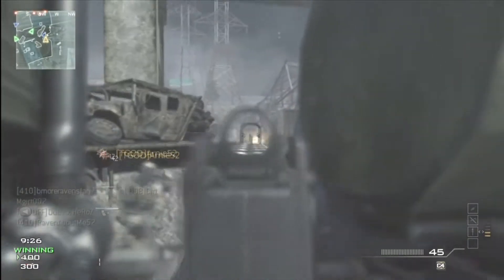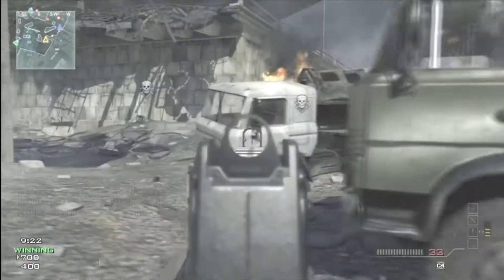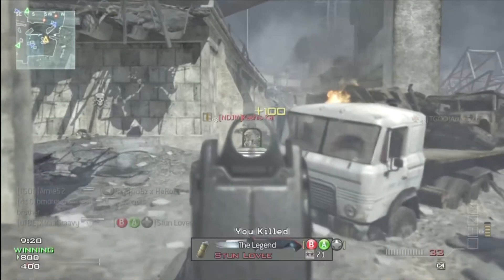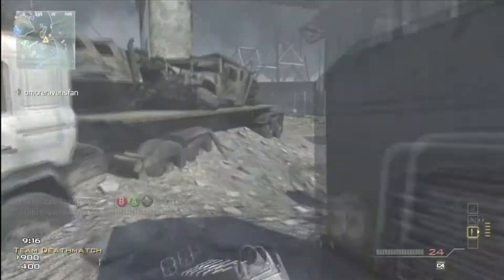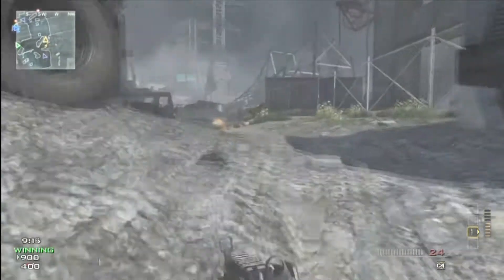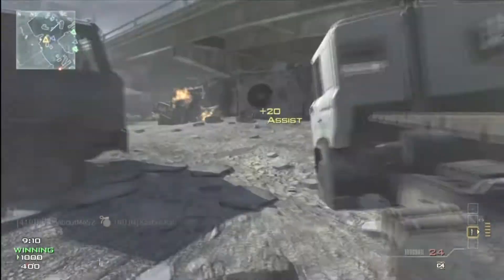Maybe I'm just using different setups that work well. Here I'm using the Type 95 with Rapid Fire and Silencer. I've been switching between the Silencer and Red Dot Sight. Obviously the Silencer supposedly takes damage away from range, but I feel that it still does a pretty damn good job with the Silencer.